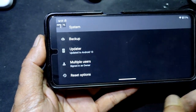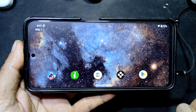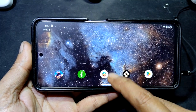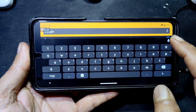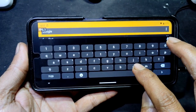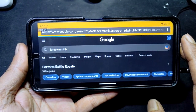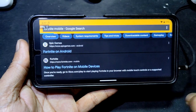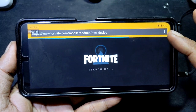Don't enable the developer option. That's it. Thank you for watching. To download, go to your browser and search for Fortnite mobile or Epic Games. Make sure you go to the correct website, not a hacker website.